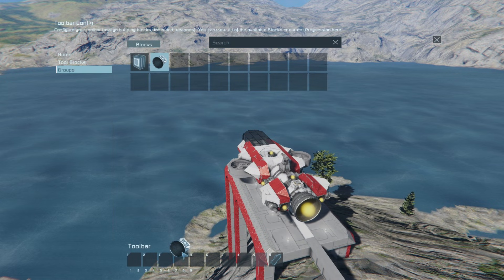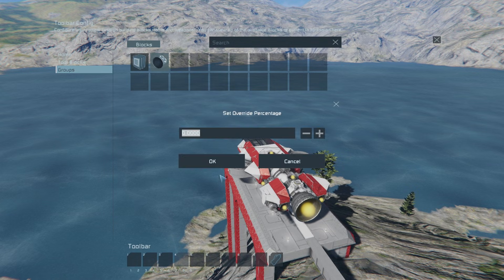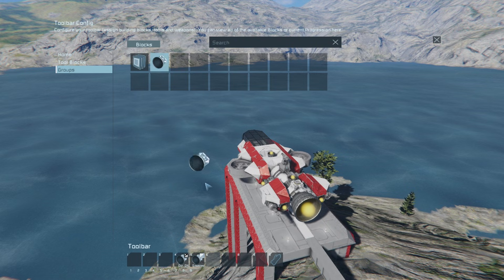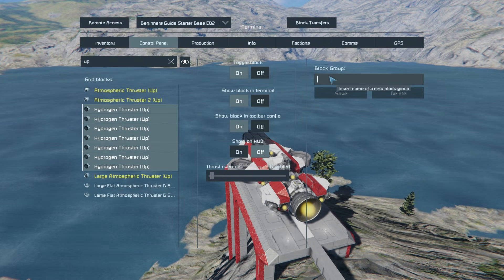To conserve the most fuel, it's best to add thrust overrides to your bar. I like to have three spots just for taking off from gravity on all my ships: a spot for removing all thrust overrides, decreasing, and increasing. Depending on how you plan to take off, those are the thrusters you need to have as part of this thrust override group.